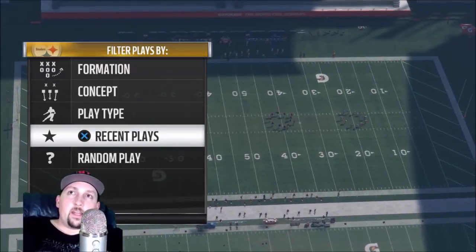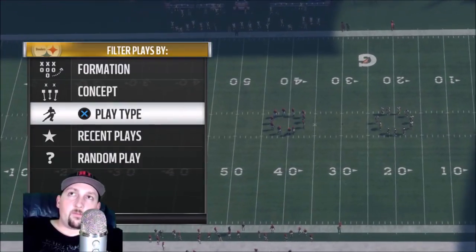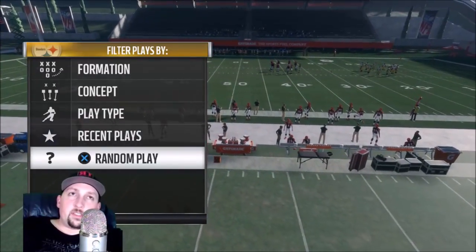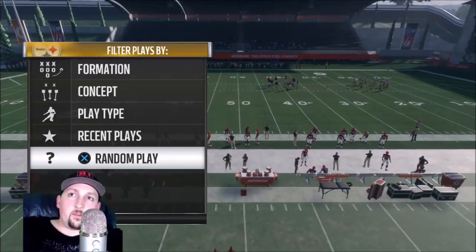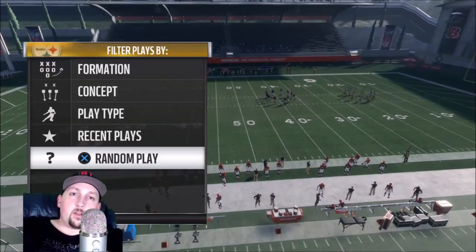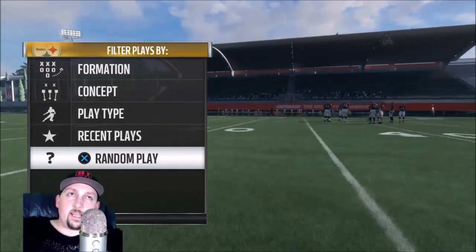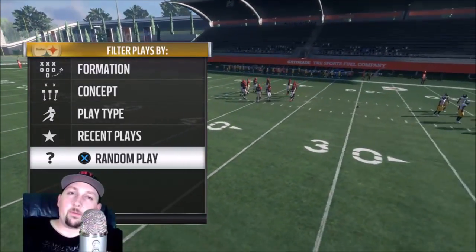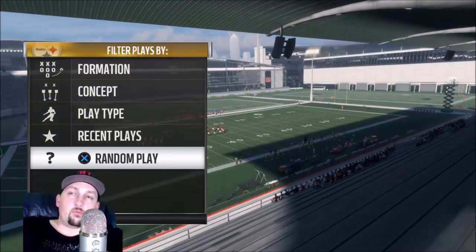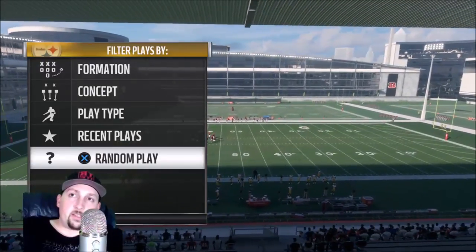There's a category for coaching adjustments now. You can either do this in your settings prior to coming into the game, or during the game, but make sure you turn off your auto-flip. The defense auto-flip is horrible and has been since they instituted it. If you know what you're doing, take that off because it is a huge disadvantage — it'll ruin every play you try to set up.